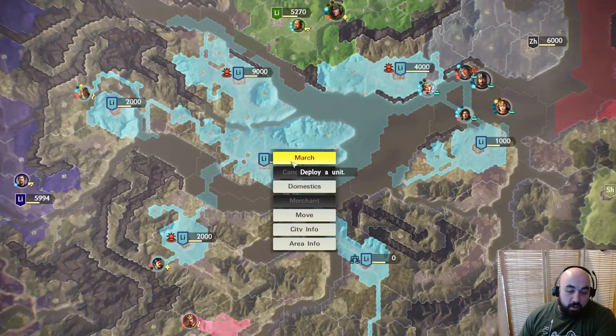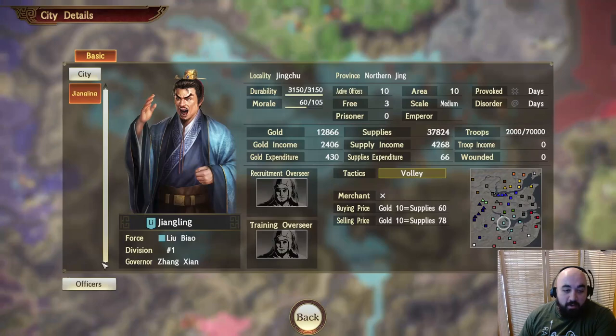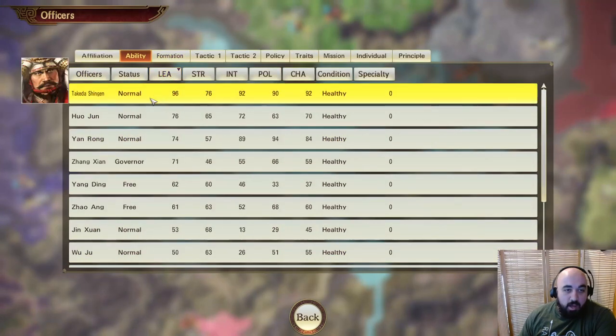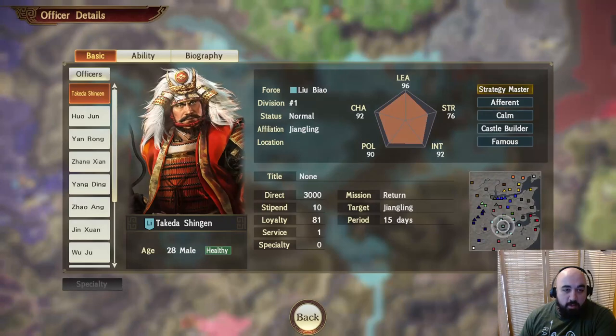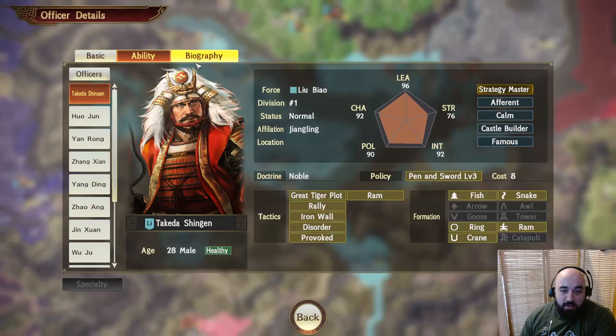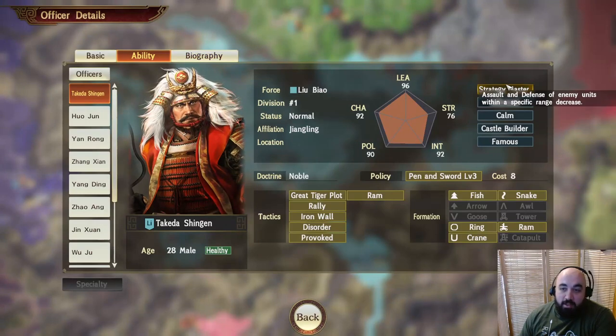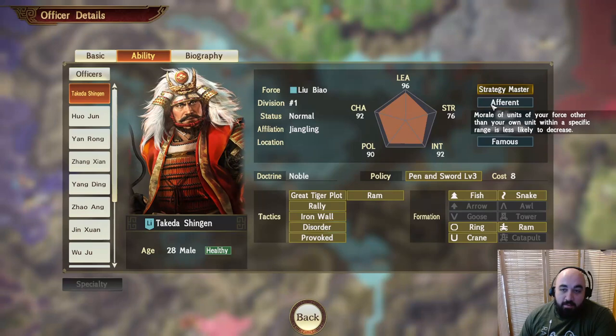We managed to pick up an absolutely incredible officer that appeared while we were taking that turn. This person is from the Sengoku period in Japan — an unlockable officer in the game. They have Strategy Master, which is one of the strongest traits in the game. It increases the attack and defense of all your allied units.